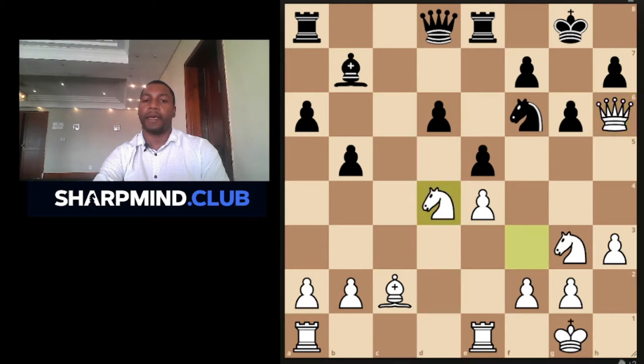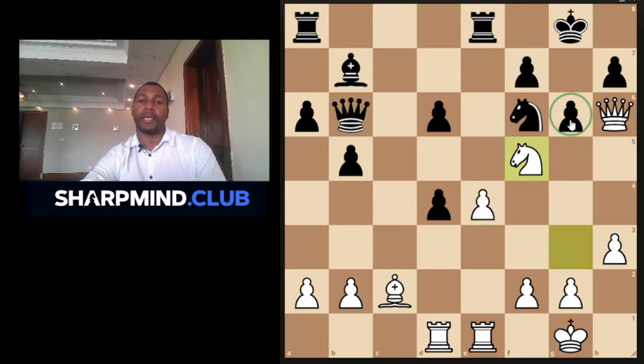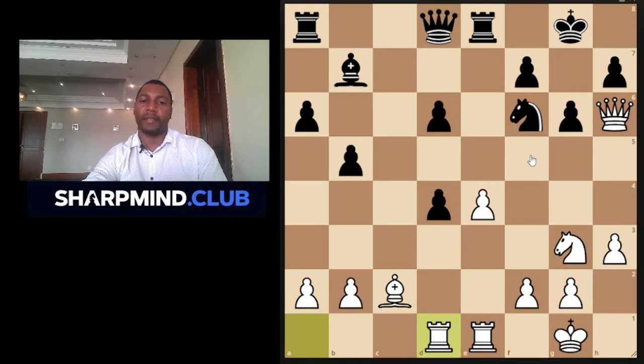So this is kind of standard — Black captures, Tal goes Queen captures h6, exchanges, he attacks the pawn. It's not easy to defend, and actually I don't think it's possible to defend it. You could try with Queen b6, but after maybe Queen to d2, the pawn is lost. Knowing Tal, if Black plays Queen b6, Tal might even go Knight f5, which I think offers very good chances for White. So I think it's a waste of time for Black to try and defend this pawn.